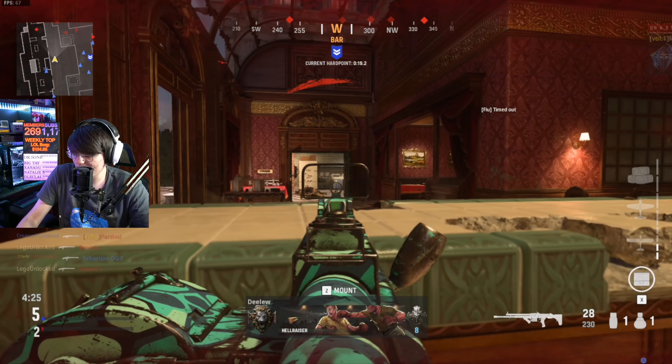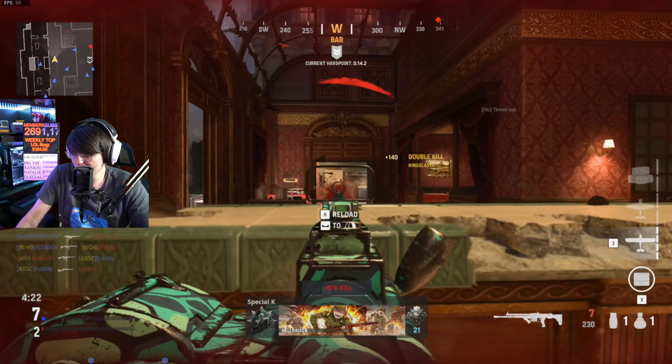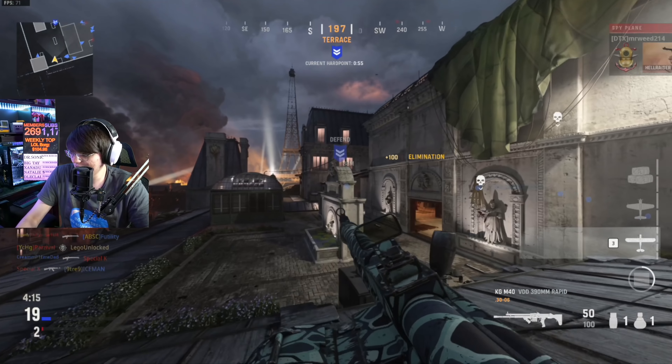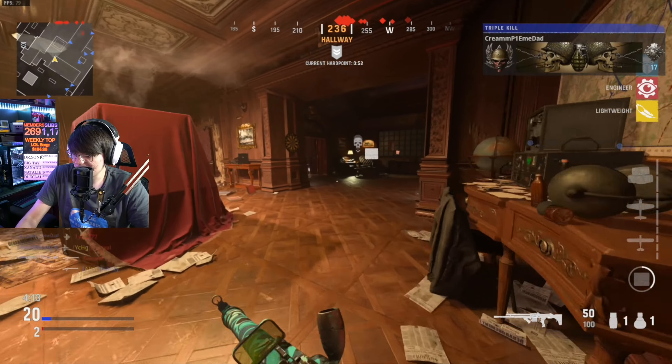I changed it up — this is gonna have a little bit more recoil but more damage and more fire rate, so let's see if we can control this. I like that extra damage on core. At longer ranges I'm feeling the kick a little bit, but for Shipment this setup would not be too bad. The time to kill difference between core and hardcore is not much — it's way less noticeable in this game. I'm liking this setup — this is actually the setup I'll put at the end.